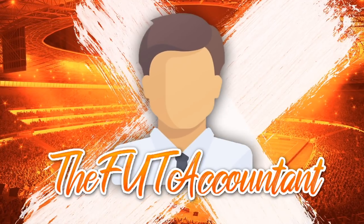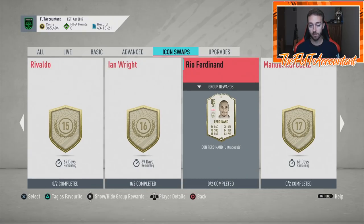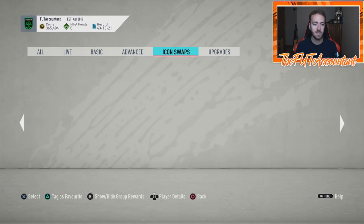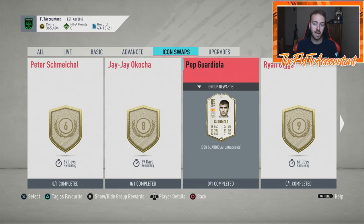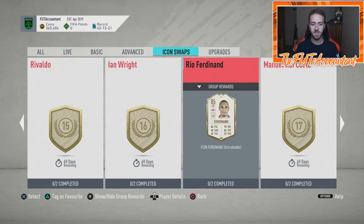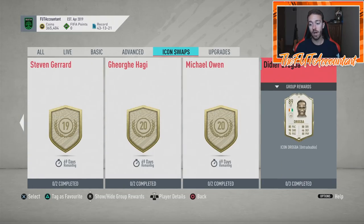EA Sports FIFA knew what people were going to want to go for. Rio Ferdinand looks like a pretty decent one for me at 16. But there are 24 total — if you get 16 you have eight left. What can you do with those eight? You can get Guardiola, Acocha, or Schmeichel, so you're kind of left with not-so-great options there.